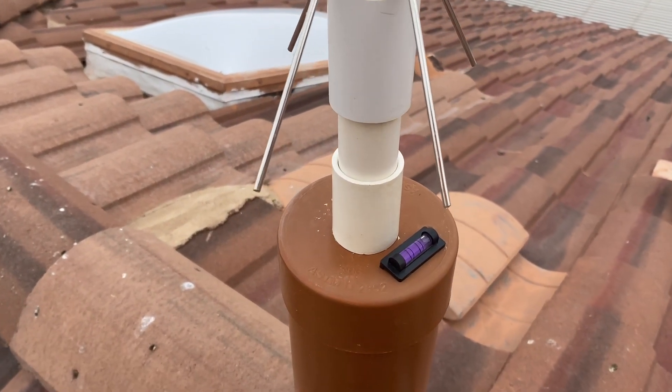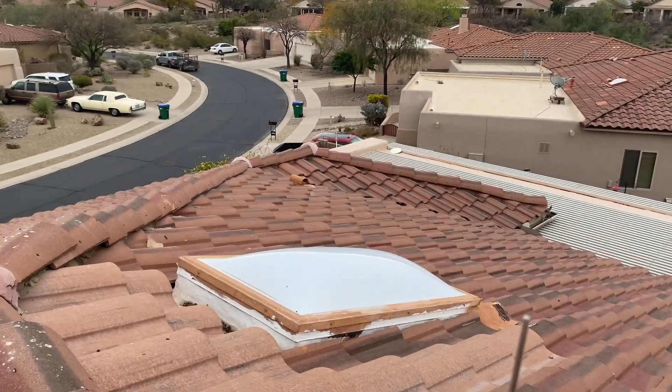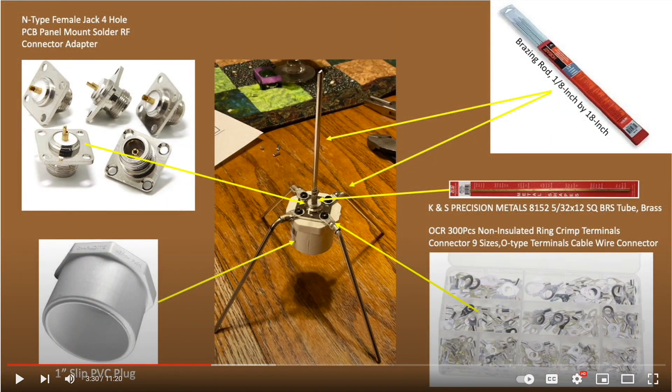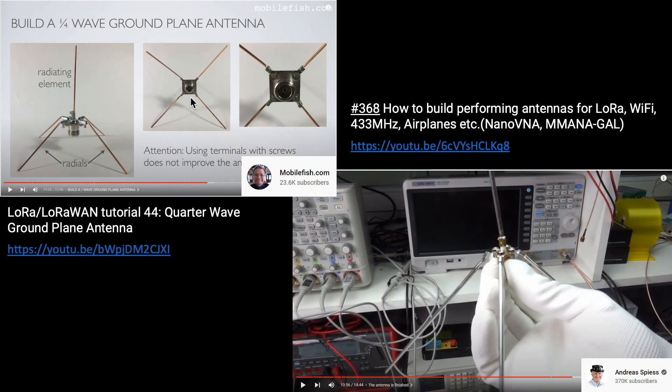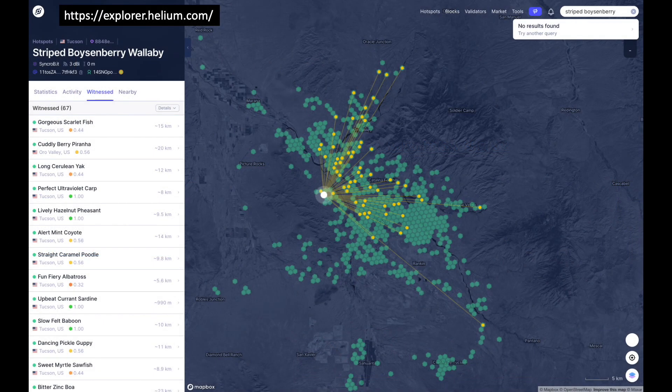For my own installation, my Helium hotspot is hosting a quarter-wave ground plane antenna in the foothills of the Tucson Mountains with a pretty good view of the valley. This antenna is built from readily available parts you can pick up at your local hardware store, as summarized in a prior chapter of this channel. This ground plane antenna works great for LoRa applications, as evidenced by data published by the Helium Network indicating my gateway is being witnessed by others located up to 43 kilometers away.